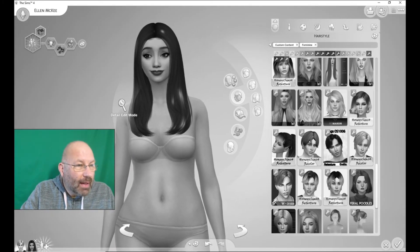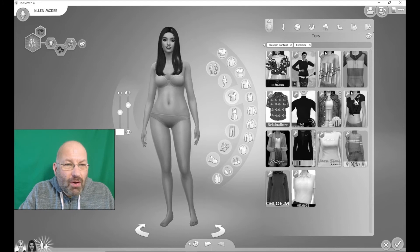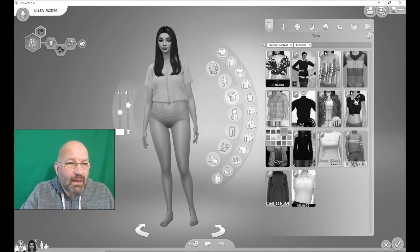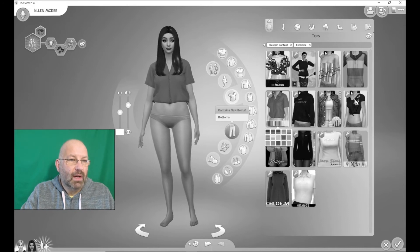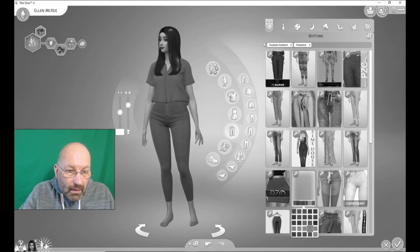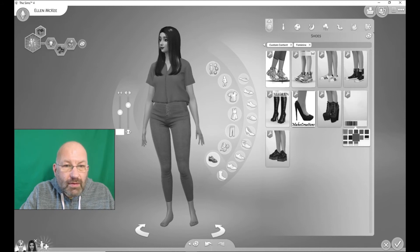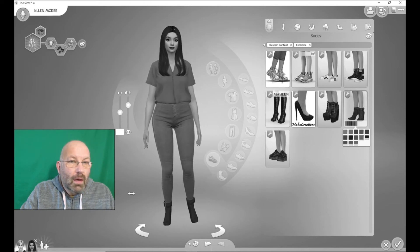I haven't got many tops for women — I might have to go on a bit of a custom content shopping spree later on. Not particularly interesting sadly. Well, maybe we'll go back to that, see what buttons we've got. They're not too bad, we can go with that. Let's have a look at the shoes — oh they're nice, I don't know where I got those, they must be new. So there we go.